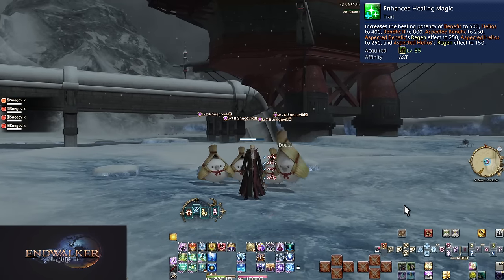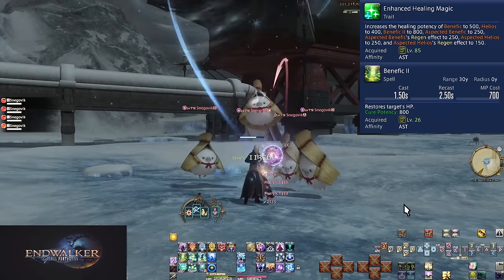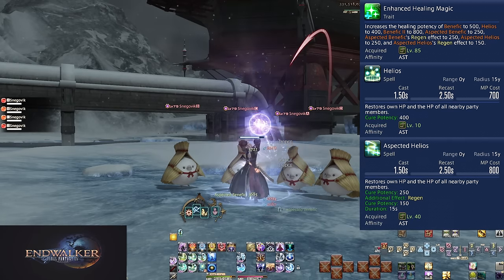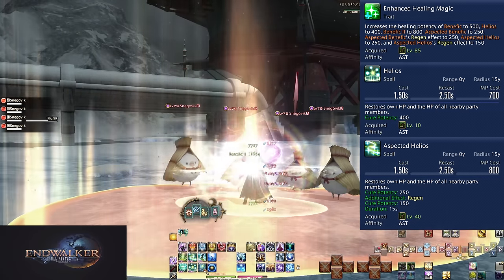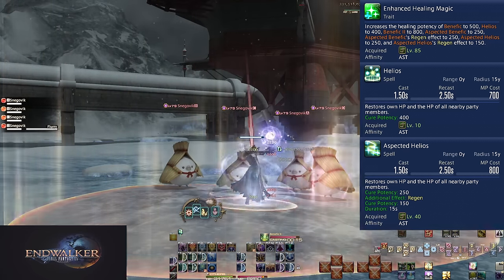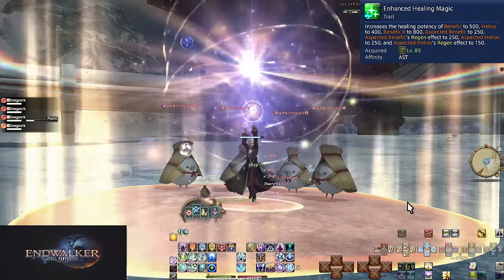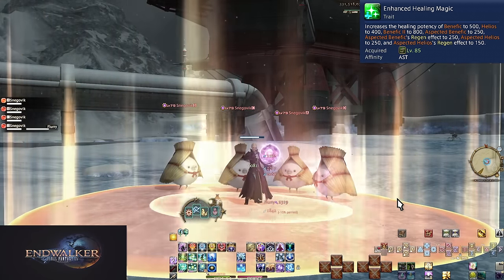Level 85, Enhanced Healing Magic. This buffs our healing spells: Benefic is up to 500, and Benefic 2 is 800 potency. Aspected Benefic has a heal and regen of 250 for a total of 1500 potency. Aspected Helios has a heal of 250 with regen of 150 for a total of 1000 potency on every ally hit. You've likely been GCD healing a lot more, so this will keep you going. Just make sure you're still using all of your tools in the correct ways — Synastry and Neutral for big healing boosts, Star and Opposition for easy and big heals. You're being forced to get more creative with your toolkit.